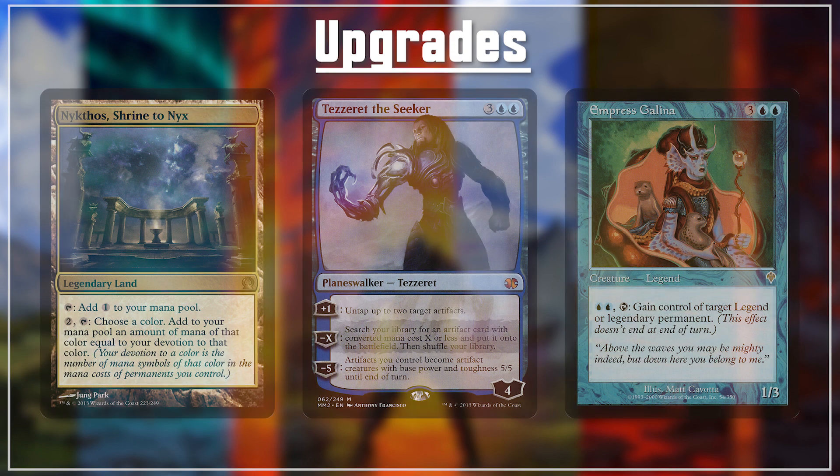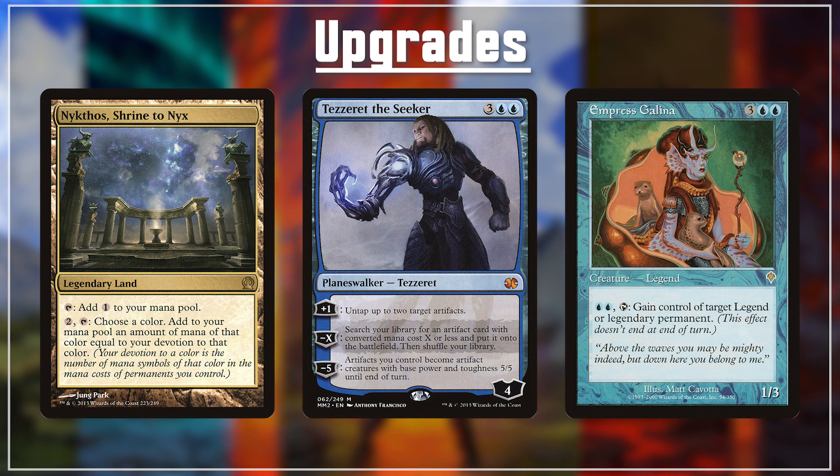A few powerful upgrades you could slot into this deck: Nykthos Shrine to Nyx, Tezzeret the Seeker, and Empress Galena. Nykthos Shrine to Nyx is a land that can tap for a ton of blue mana if we have the devotion for it. Tezzeret is going to help us get the artifacts we need onto the field to ramp even quicker, or generate tons of mana by untapping our artifacts. And Empress Galena — just a bomb legend. We can pay 2 mana and tap it to take control of a legendary permanent, and there's always going to be a target thanks to all the commanders around the table.